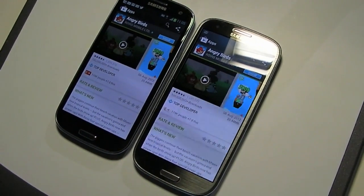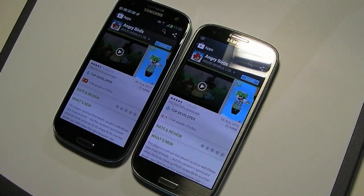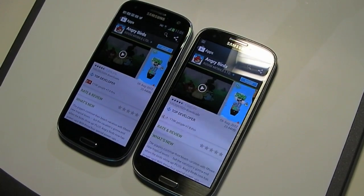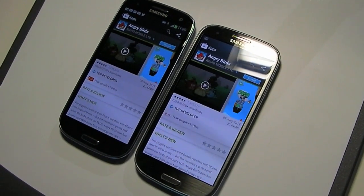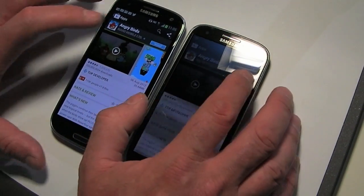The device on the right is the Samsung Galaxy S3 LTE version and the one on the left is the open market standard Galaxy S3 as we know today. The only difference between the devices is the 4G radio stack, and we'll just do a side-by-side comparison of how long it takes to download and install on both devices. So here it goes.